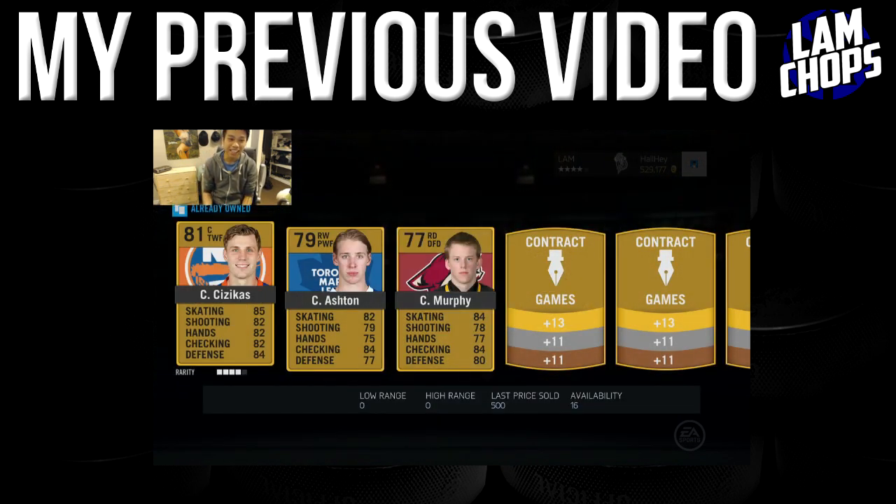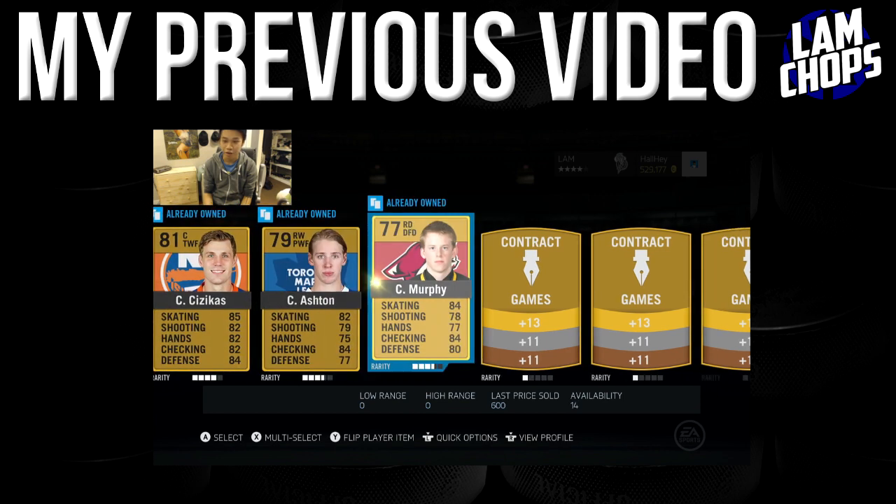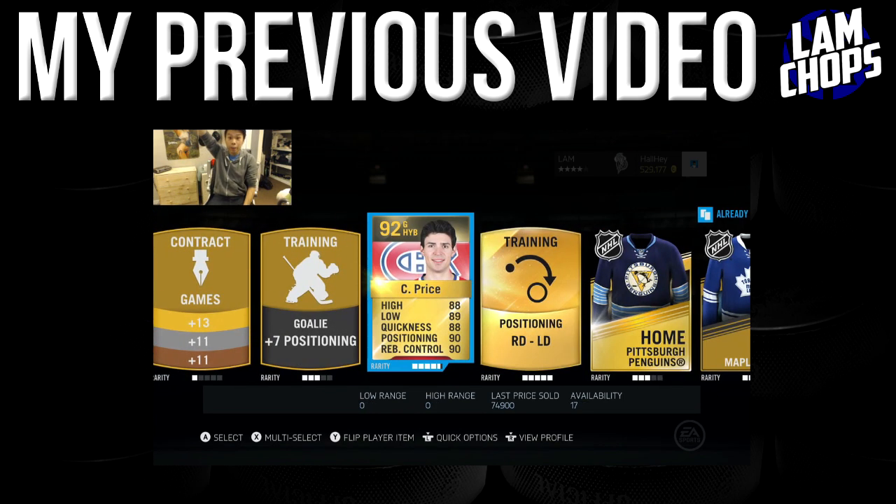The first gold tag is Carter action — that is going to help out our squad for sure, that is huge.